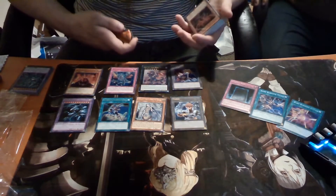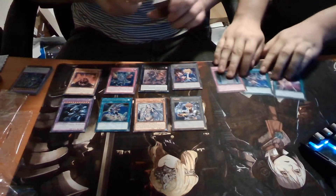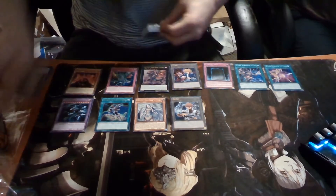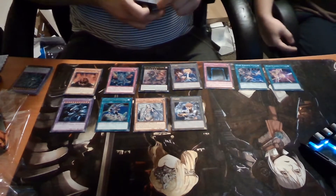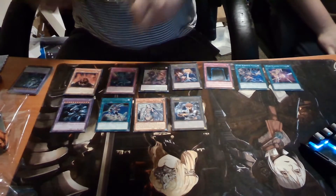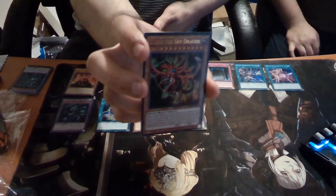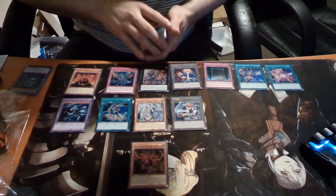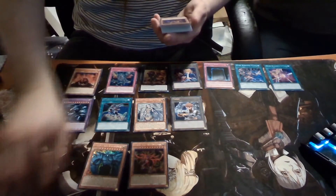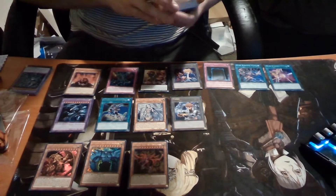Let's face it — admit it to yourselves. And Yugi has a jammy person. Yugi is a jammy one — he has nine shinies, he has his own series. First card — we all know what this thing is: Slifer the Sky Dragon, original. We have Obelisk the Tormentor. We have the Winged Dragon of Ra. Those are the three Egyptian God cards — those are the three shinies which come with the deck.